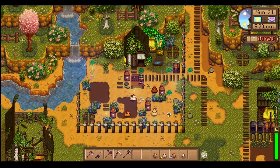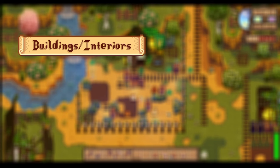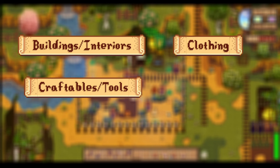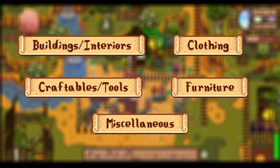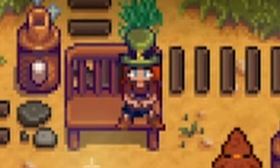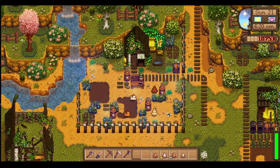As always, I have everything separated into five different categories. We start with buildings and interiors, then jump into clothing, then craftables and tools, then furniture, and finally a miscellaneous category. There are lots and lots of mods to cover. I already have so many listed, but there were still so many more to do — so if you want to see more cottagecore mods, let me know in the comments. Without further ado, let's get into this amazing list!